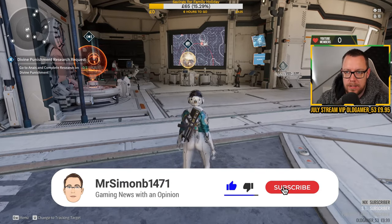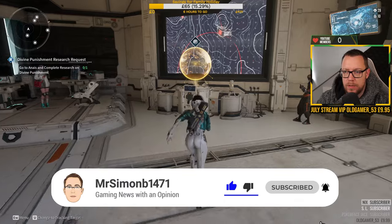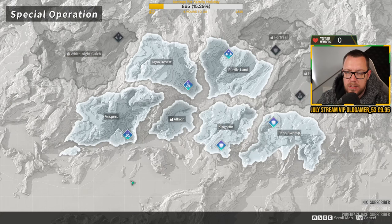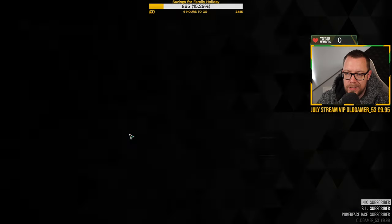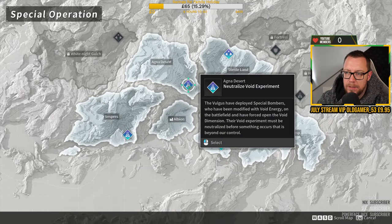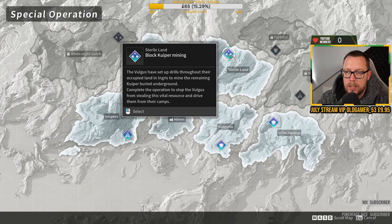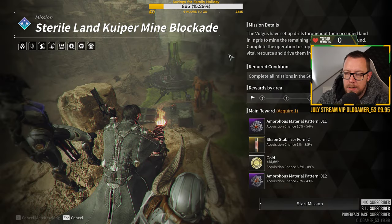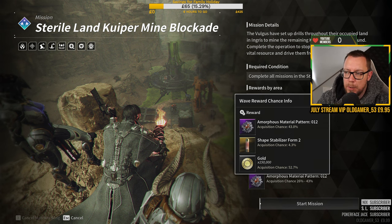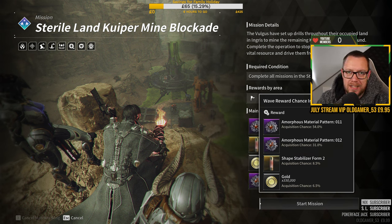Once you're in Albium and you've spawned, you want to run across to the special operations terminal. There are several missions to do and I've tried them all. I personally prefer the Sterile Land and the Block Cupida Mining mission. Normally you get to round six and you've already leveled up. With a good fireteam you can probably get to eight, but not really to ten.